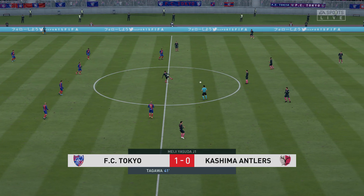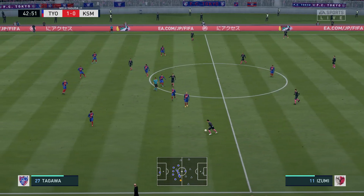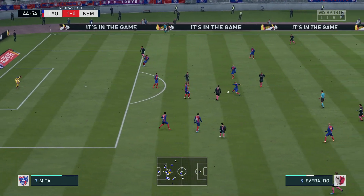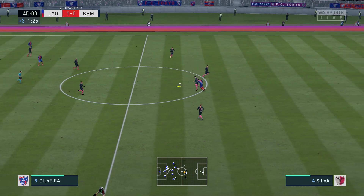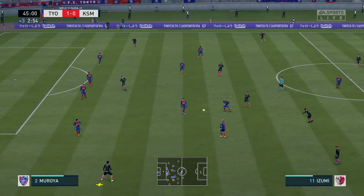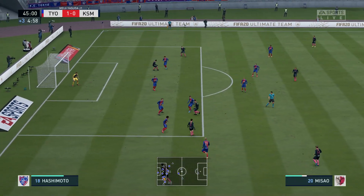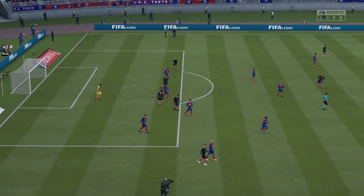And that has opened the scoring — 1-0 here. He's cut that out well, well read. He'll feel good about that, a really strong and clean tackle. Now Misao — come back to get a touch and get involved in the game. Chance to get forward from the wing, he's looking for the cross. Here's Doi. He's got his block in and the cross doesn't get into the middle. And that's half-time, signaled by the referee. 1-0 the half-time score.